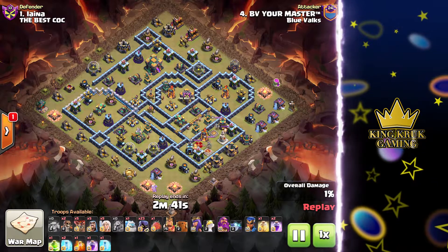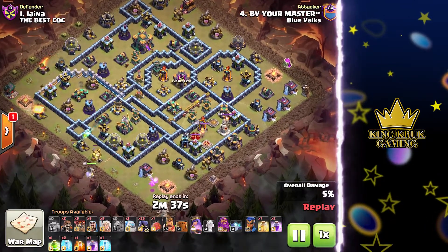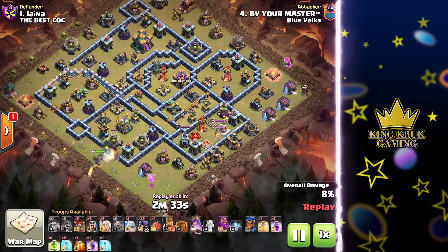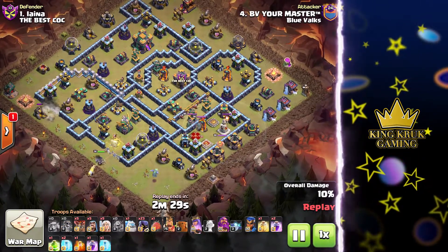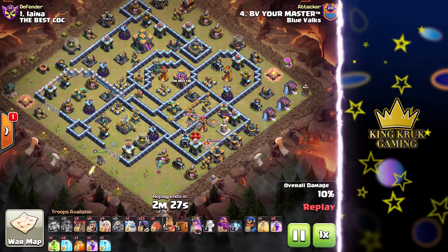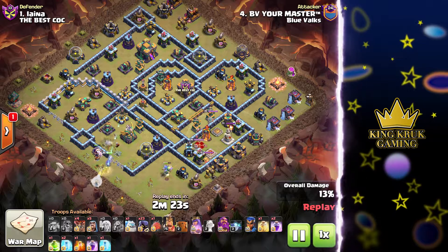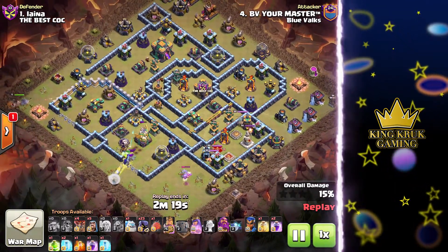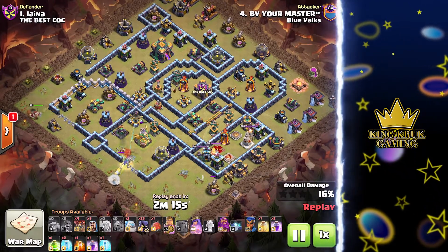First attack we have Bunkmaster Nasty. With the help of a baby dragon he cleared out some trash buildings to get the queen into the compartment. He also used a super goblin to clear out a gold mine and set the queen into the right path. He's entering the base cautiously and slowly and hasn't committed his healers just yet. Once he goes deeper into the base he's going to start to take a lot of damage with his queen, so he needs to make sure he has those rage spells on speed dial.